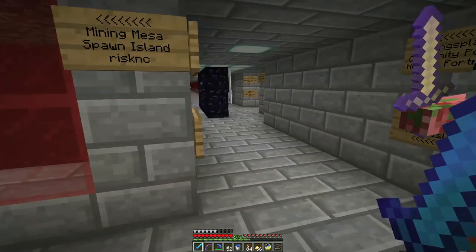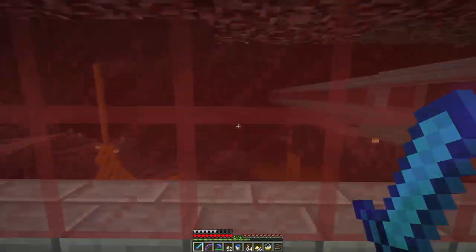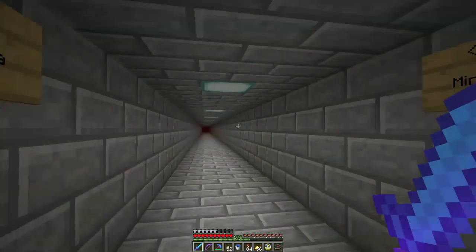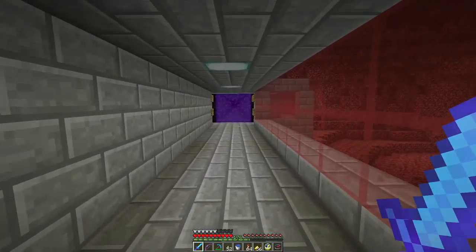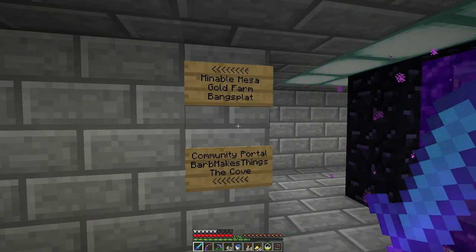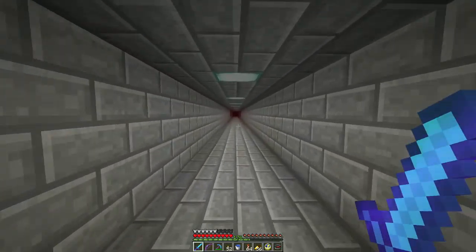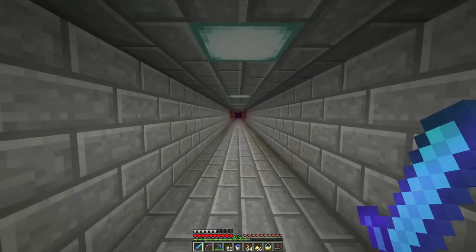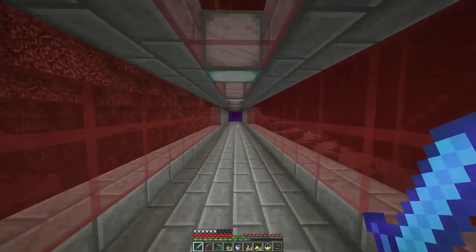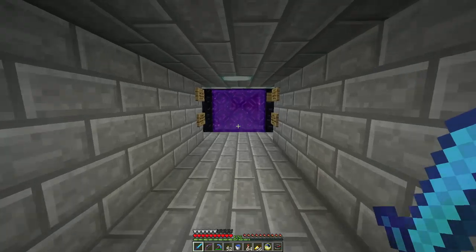These guys must have spawned on my portal and just wandered around. Well, they'll be gone. This part of the nether — I think we've been down there. Maybe I'll stop by Barb's little place on the way back, because that's how I got this subspace bubble. She's added to it, so let's do that. There's a couple new things here and I wanted to talk about them — this is a quick little update video.